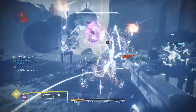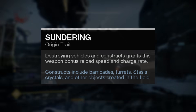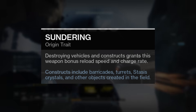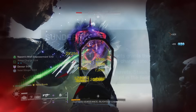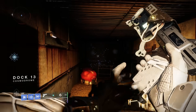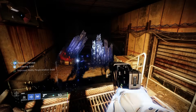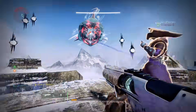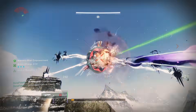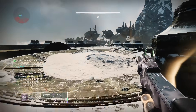Starting things off, I want to talk about the origin trait coming with all four weapons, called Sundering. This trait states that destroying weapons and constructs grants the weapon bonus reload speed and charge rate. Constructs include barricades, turrets, stasis crystals, and other objects created in the field. Honestly, most of the time this origin trait is going to be completely worthless, though if you do get it to proc, the boosted reload it grants is actually really nice. I tried testing it with strand tangles and stasis crystals, but unfortunately it doesn't work consistently, so you're probably not going to see the benefits very often in day-to-day combat.